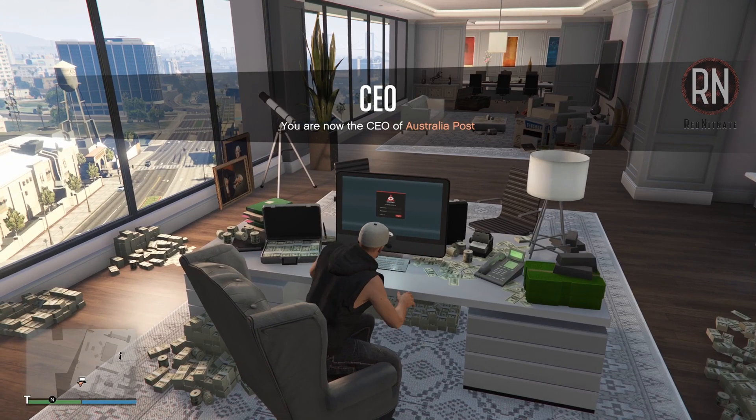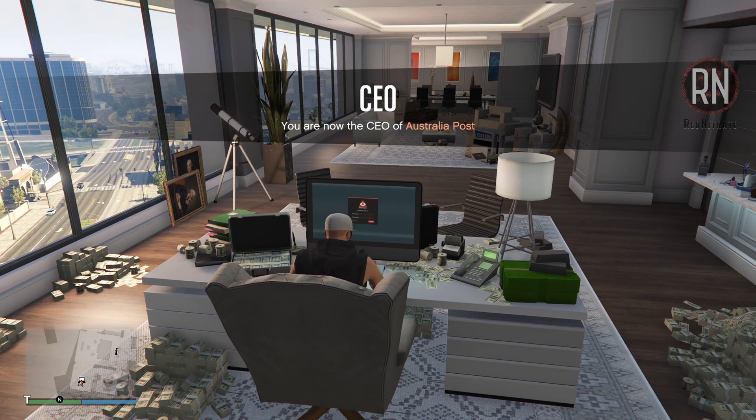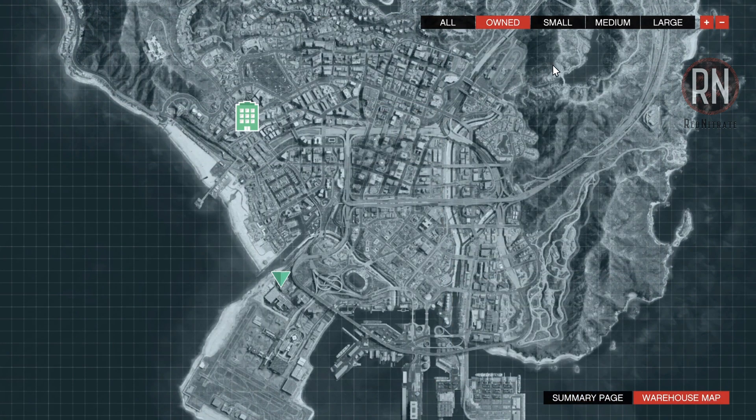Once you've got an office under your belt, you'll want to make your way over to the computer at your desk, where if you log on, you'll be able to access everything you need for the warehouse. Over on this page here, you'll get a layout of all of the warehouse properties available in Los Santos. All of them are currently 30% off, and if you can afford it, I'd definitely advise going with a large warehouse. But if that's not an option, you can still make good money with the smaller locations, and you can always trade them in for a bigger one later down the line.